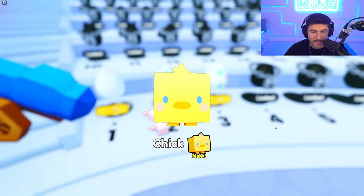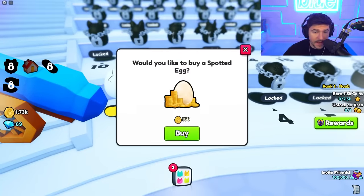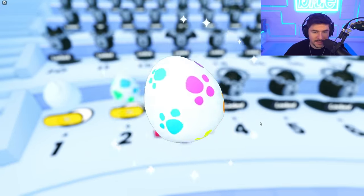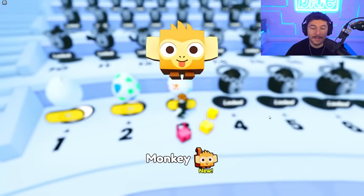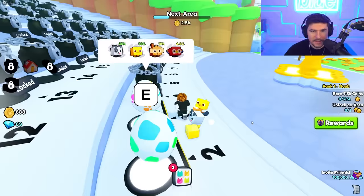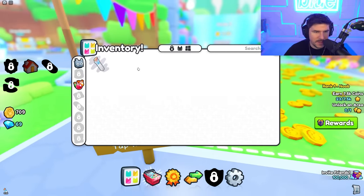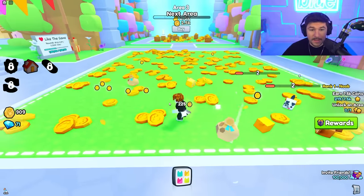Moving to the next egg — we can get the chick, which will probably be a new best pet. We got the bunny. One more open on this one and we'll move to the next. Another bunny, but at least we have a bunch of pets and it's auto-equipping our best. We got a ducky, a monkey — that'll be equipped. Can we get the parrot? Dalmatian, nice! Our best is now the monkey at eight power.